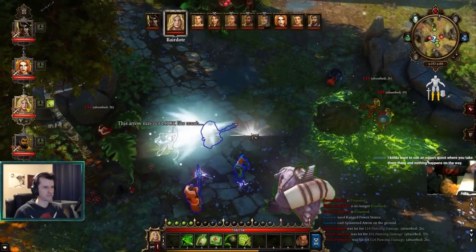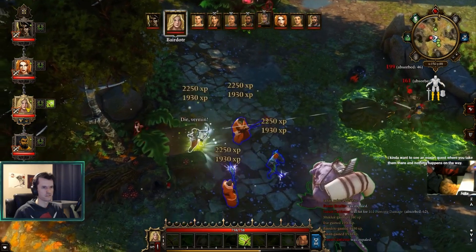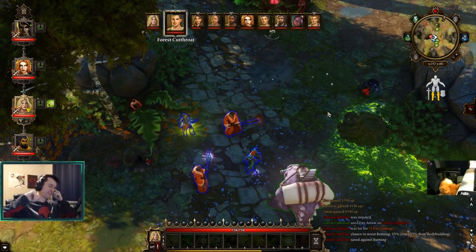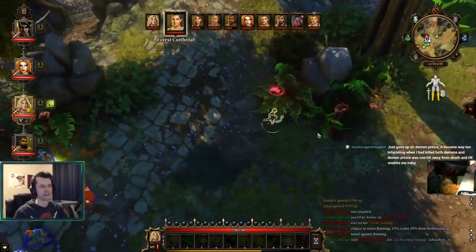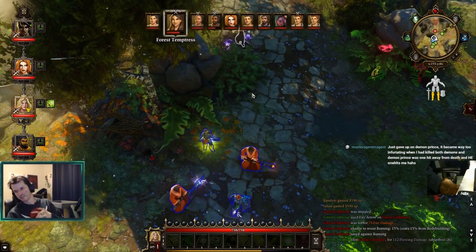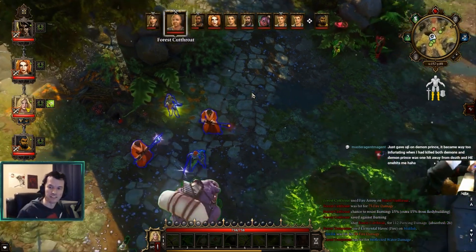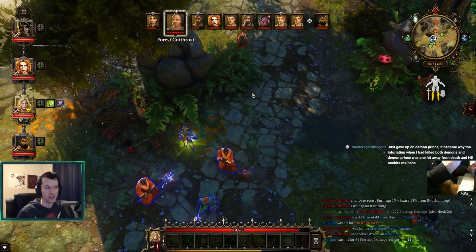Alright, let's just do this. Two down. Kind of want to see an escort quest where you take them there and nothing happens - I was almost wondering if that was going to happen because we got so close. Our mind-controlled archer is fighting the other archer. Gave up on Demon Prince - became way too infuriating.